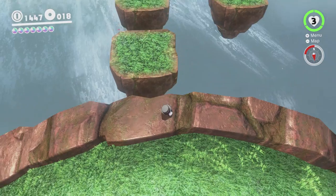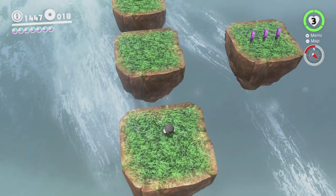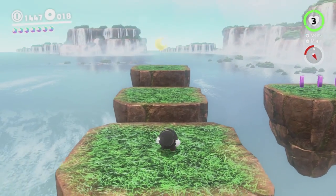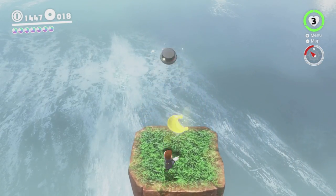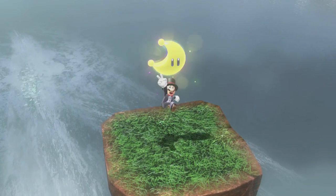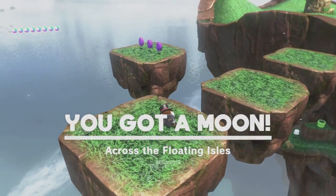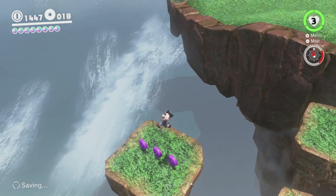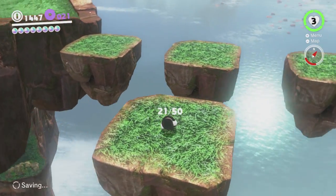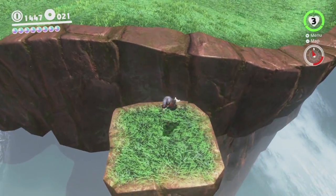First, let's go over here. There's a moon over here - these platforms are just hovering over nothing, so don't go down there. Otherwise you might die. Just use backflips and cap jumps to make it over there. There's also a couple of purple coins there, which is good because we do need a few more of those. I forget whether any of them are in the sub areas. I think there might be a few in the sub areas.